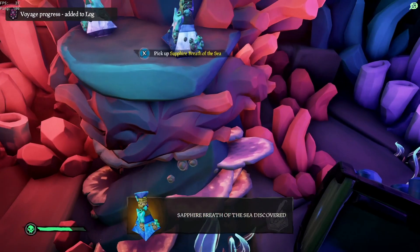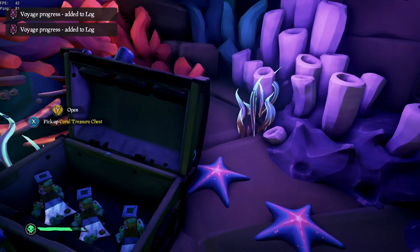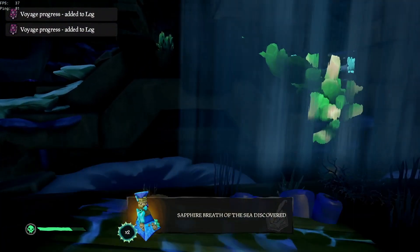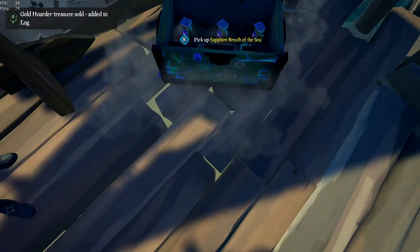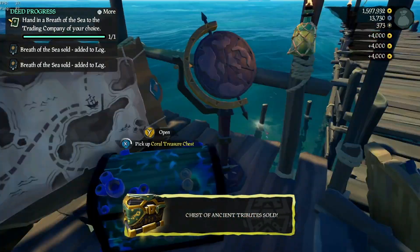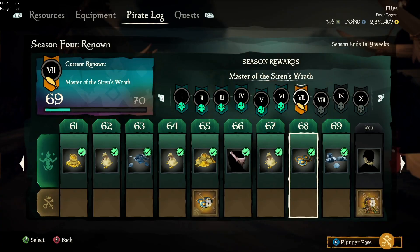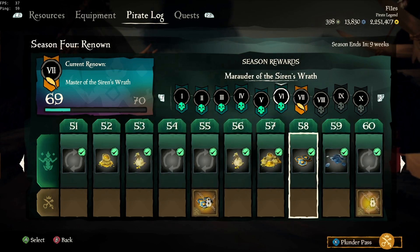If we come across any additional information on how to level up your season pass before the end of the season — which is in nine weeks at this point — we will pin it to the comment section below so everybody can see it. The main thing I want you to focus on is getting ancient coins. Every 10 levels starting at level 8, you'll unlock 25 ancient coins — that's a free 250 ancient coins just for playing.